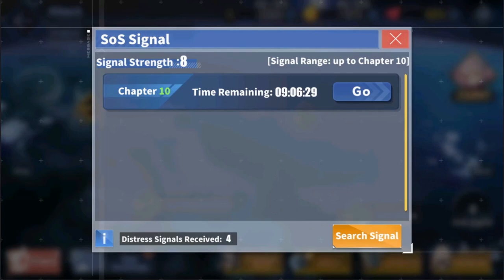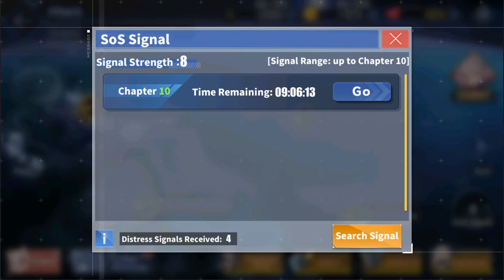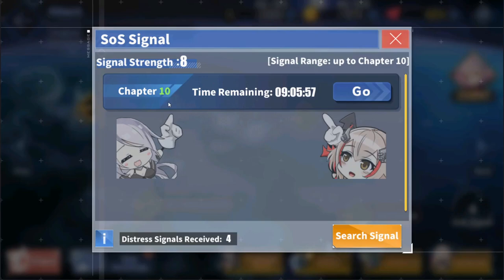With each increase in signal strength, you also increase the signal range shown in the top right — the highest chapter SOS mission you can get from your distress signals. These start with chapter three and go up to chapter ten. The last noteworthy unlocks are at signal strength six and eight: at six, you unlock the ability to receive purple gear drops from all SOS missions; at eight, you unlock gold drops from all SOS missions. The active SOS missions shown in the middle last for twelve hours and then expire when the timer runs out.